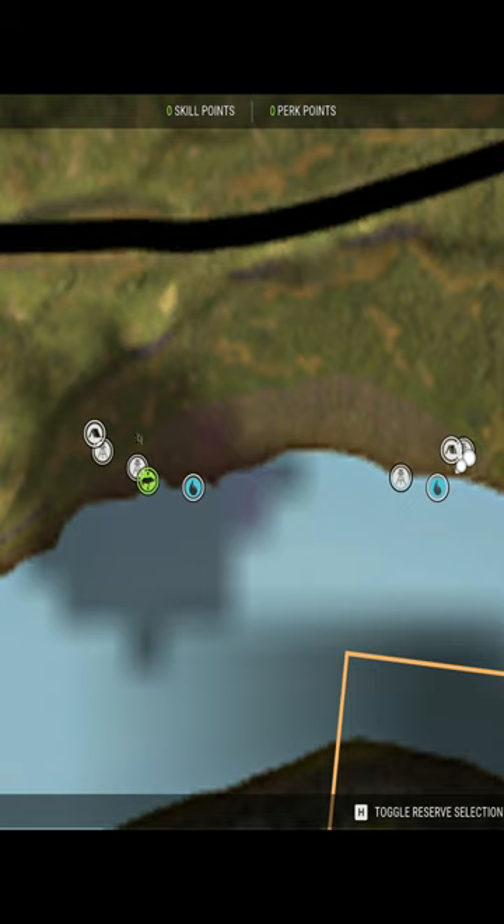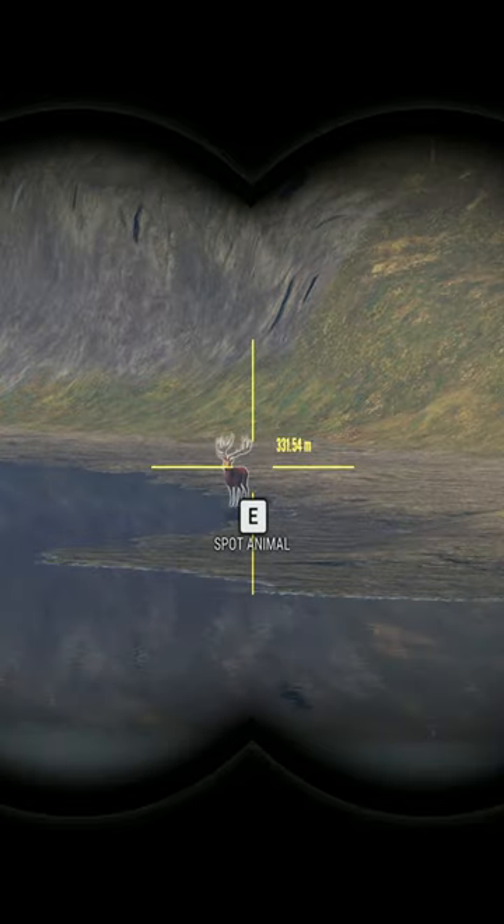What this is going to do is make it so whenever you go to this one, these will be the only deer that render in. And then whenever you fast travel over here, these ones will render in and they'll be completely unspooked. That way you can take down as many from each of those herds as you'd like without spooking any of them off.